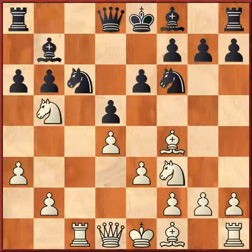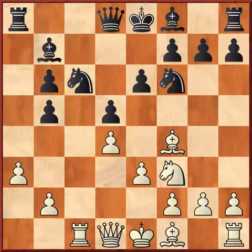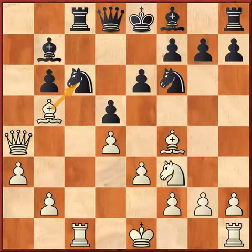Now White played Knight b5. If Black takes axb5, then Bishop b5 creates a pin — this piece is overloaded and this piece is under the pin. After Rook c8, Queen a4 will lose the piece. For example, after Queen d7, Knight e5 immediately wins a piece and a pawn, and White is attacking.